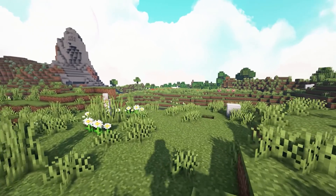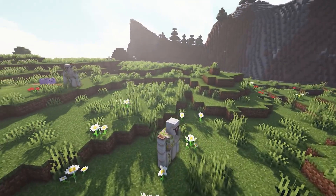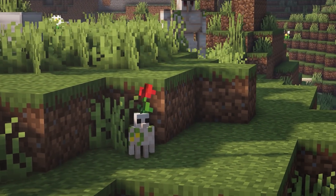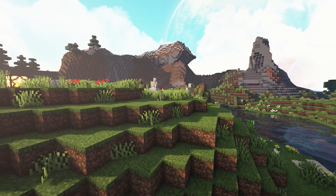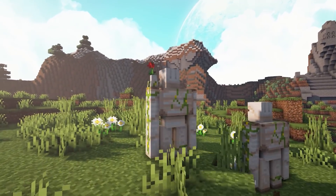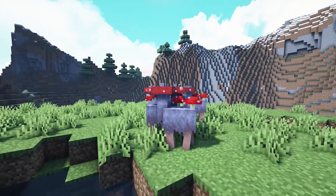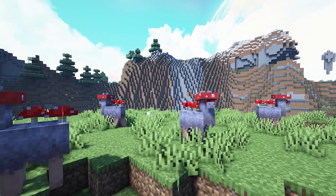This next resource pack is called Iron Nugget Golems, and they are crafted the exact same way as regular iron golems but it adds two different variants: one with a little baby iron golem on his shoulder and an actual little baby iron golem. They have the same hitbox as a regular iron golem so they're not actually that small when you hit them.